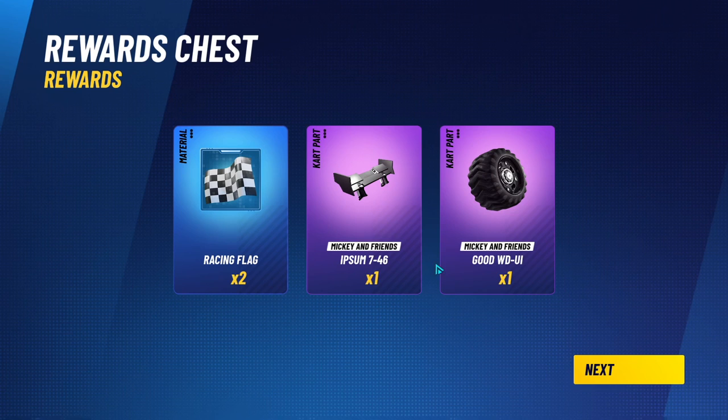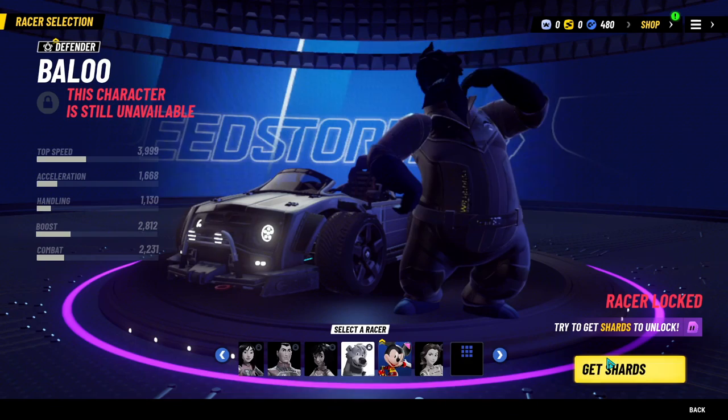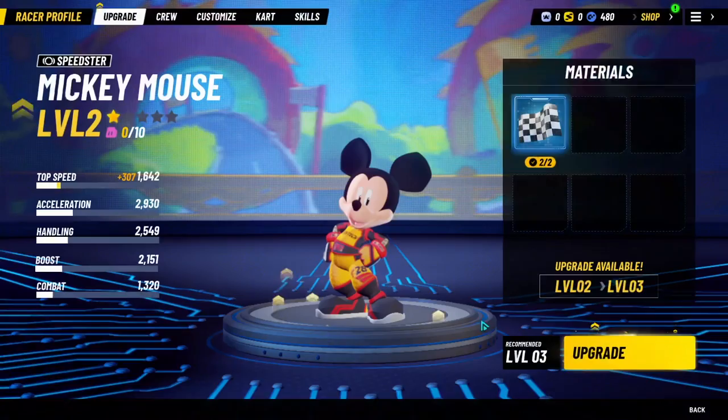So both Mickey and friends stuff. I'm guessing we're going to be continuing to upgrade Mickey here. I don't have any other characters right now. Does it tell you how you get shards? I don't know how to get shards, but I'm guessing it wants me to upgrade Mickey so we might as well upgrade Mickey.